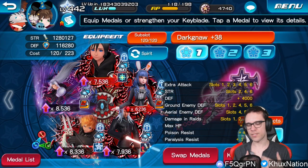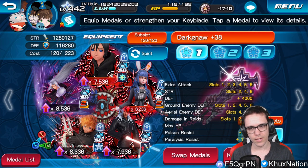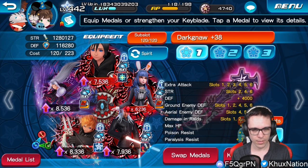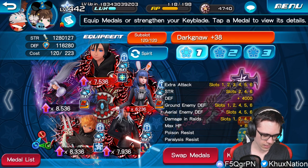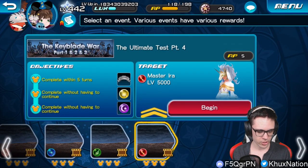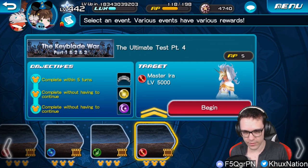This is my setup. I really don't think you need to use nearly as OP a setup as I do, nor do you probably need as high a Keyblade level as I do for Dark Noth — but it helps of course. In terms of strategy, there's not really nearly as much strategy for Ira compared to the other foretellers. It's just more about whether or not you have the medals — strong enough reverse medals. That's pretty much all it is for Ira.